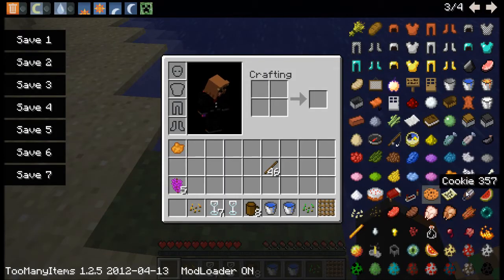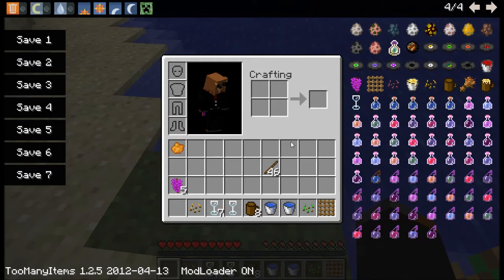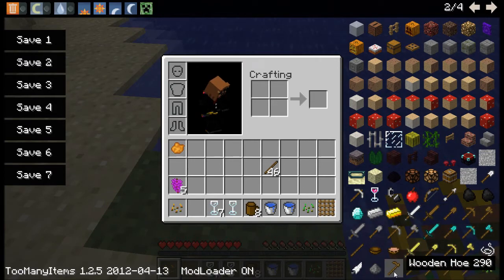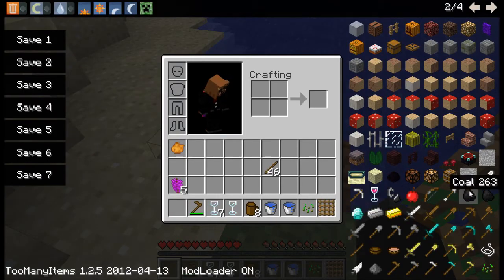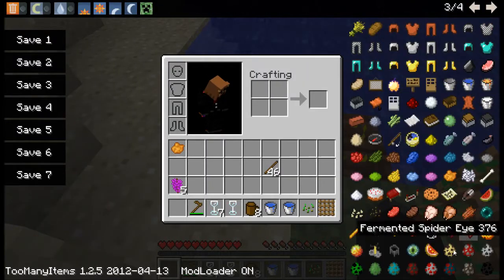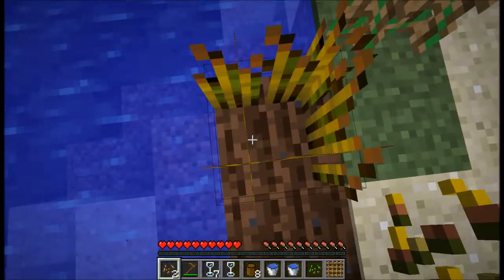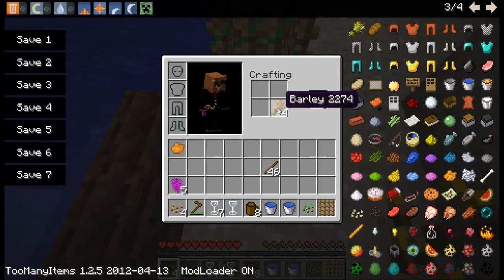Now I'm going to demonstrate how to actually grow the barley. We've got our barley seeds right here. We need a hoe — let's just use the wooden one. Let's get some more barley seeds and some bone meal. Just place it down — as you can see it looks just like wheat. It's probably using the same coding, just a bit different. When you break it, you get some more barley seeds and you get barley itself. In the crafting table, you can get even more barley seeds.